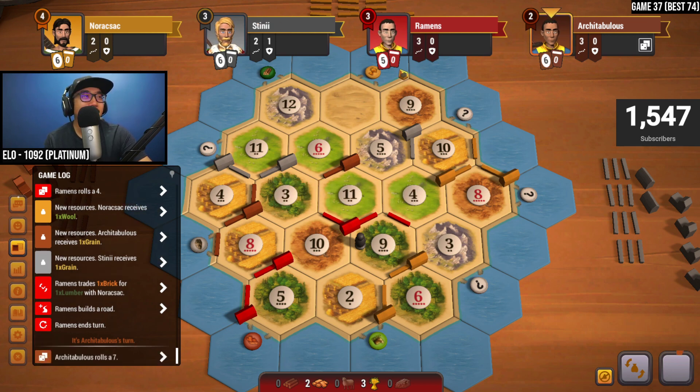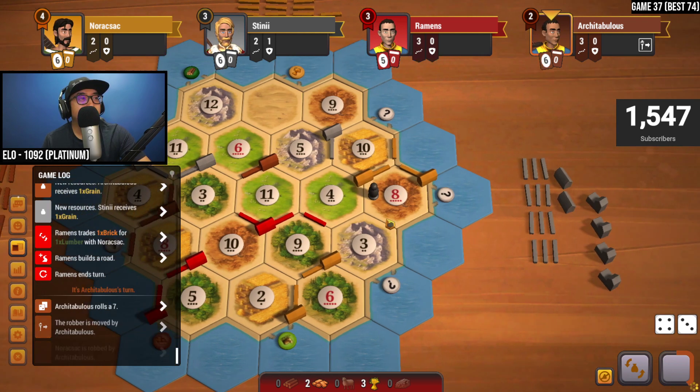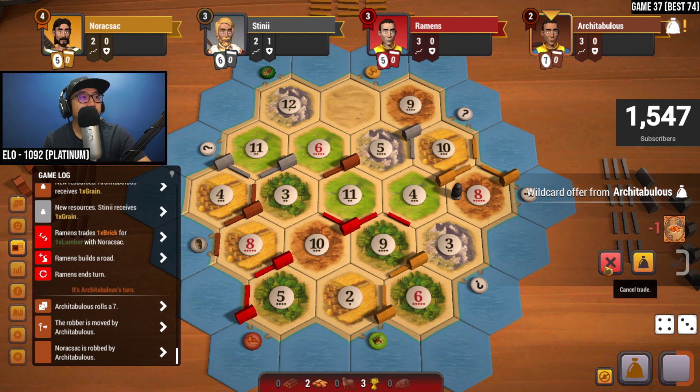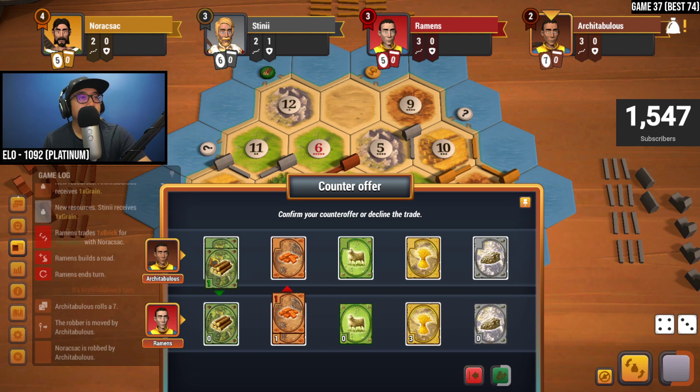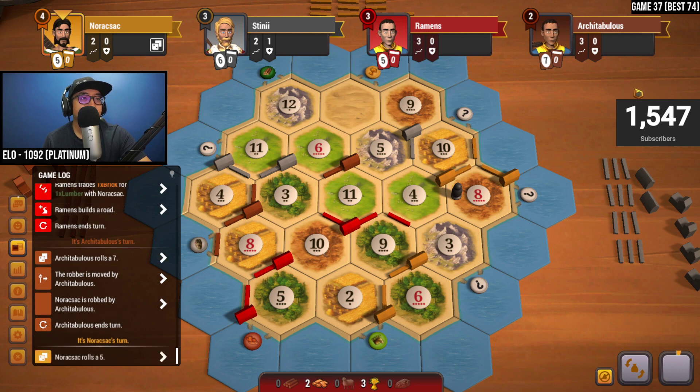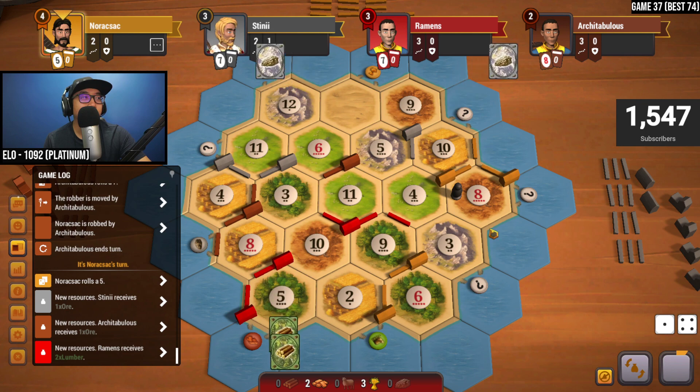We got that road placed — they can now clearly see what we're going for. Seven is rolled by brown — that opens up our other wood spot. Brown could cut us off as well if they wanted to, but I don't see them going for longest road. It could be helpful for us to get longest road. Steal from yellow — love it, blocking their brick too. If you give me a wood I'll make that happen for you. A five is nice — we got the two wood we needed, two roads right here. That's huge for us.